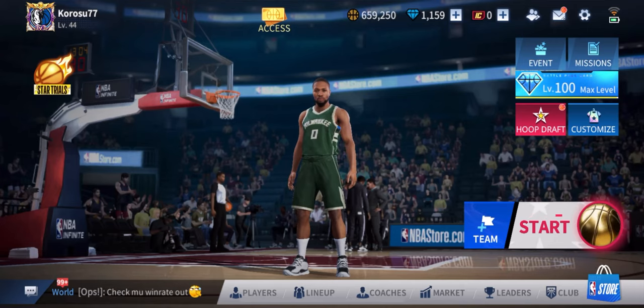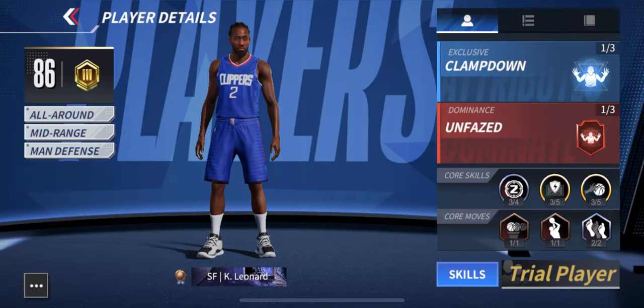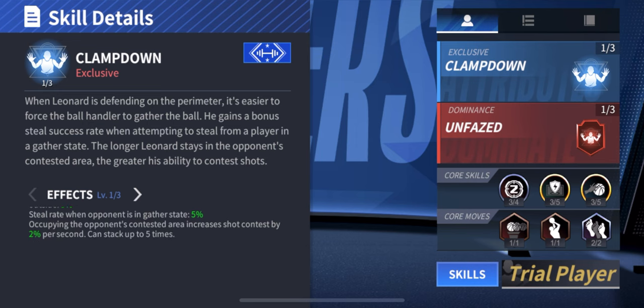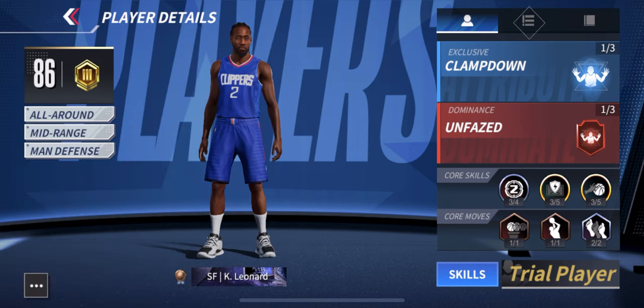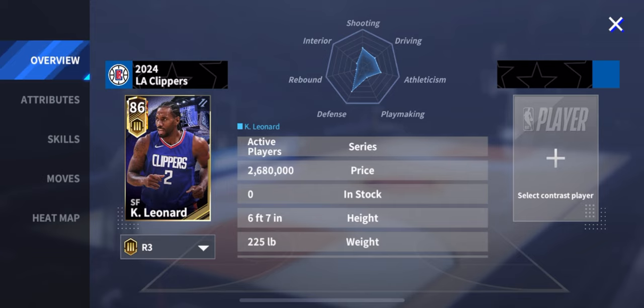Alright guys, today we have a new character to showcase — thank you from ankles from the guild. We have Kawhi Leonard here, he's a trial player. His skills make him basically a steal demon — he's able to cause that contact animation where they pick up the dribble, and he gives himself additional steal rate when they gather the ball. He also has mid-range shot contest resistance, good speed, good dunking, great defense, and great stealing.